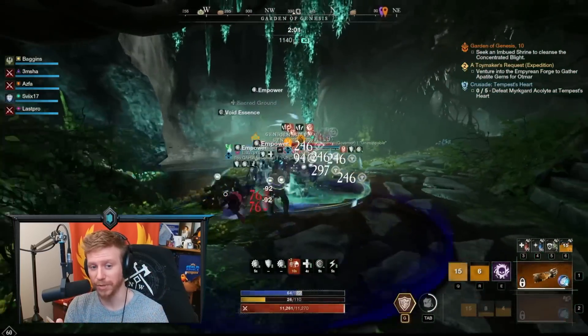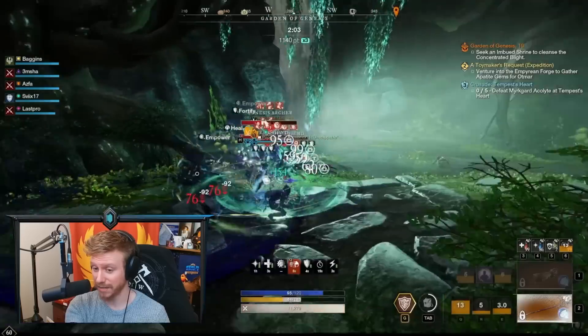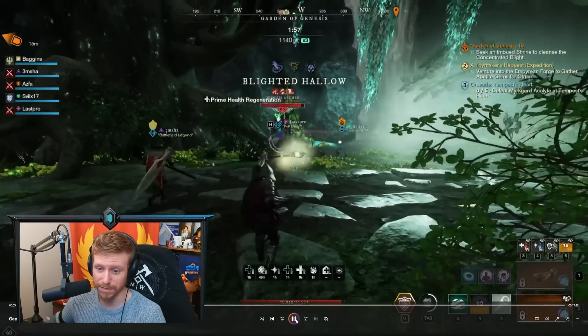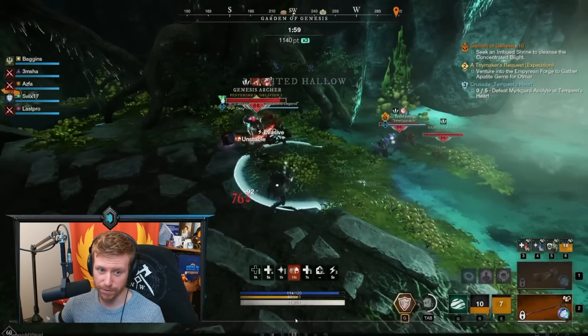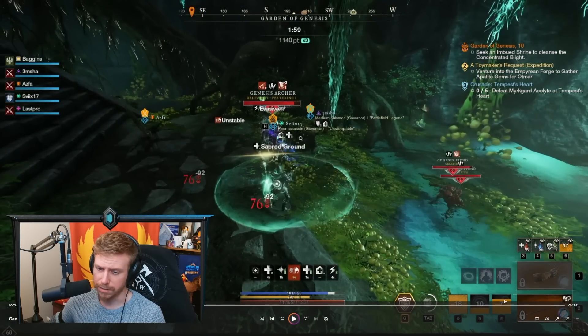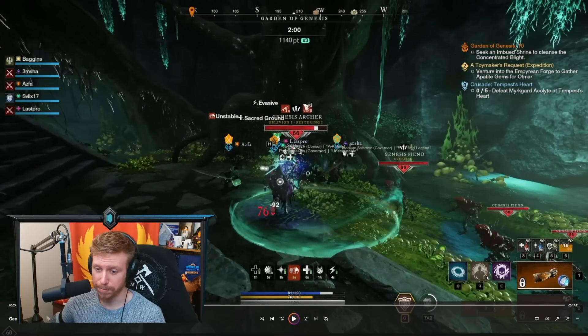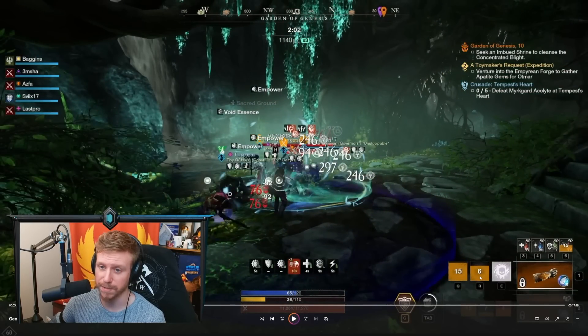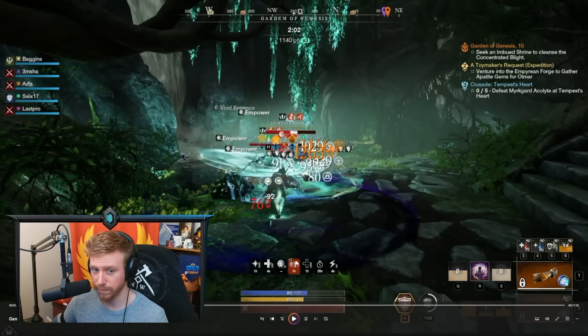We're going to highlight that rotation — there's Orb of Decay, then Orb of Protection, then the Fortifying Sacred Ground. We put the Essence Rupture on, and immediately we get our cooldown reduction from Refreshing Rupture. We put Oblivion down, and look at the cooldown — it goes from 15 seconds, we hit all those mobs, get a couple of crits, and it drops the Oblivion cooldown in half. Essence Rupture is available again so we can put it on another mob if we want.